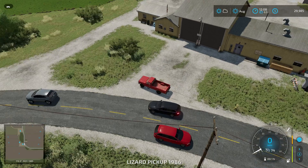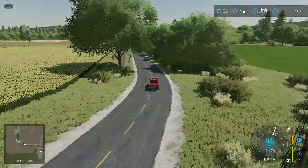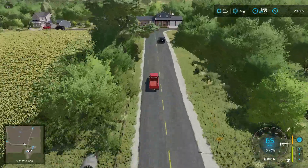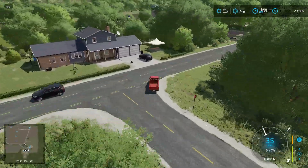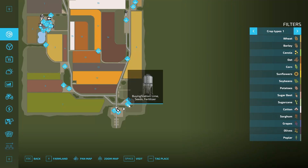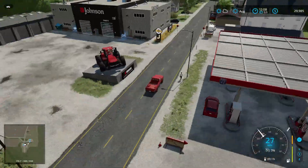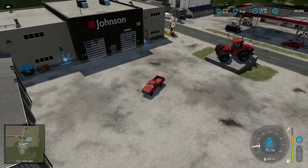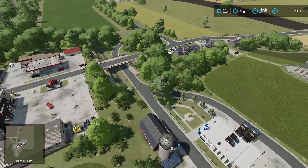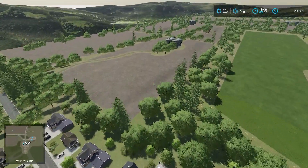We'll take a look at the stuff down here around the store and then do a flyover. It's a really good map and most of it seems fairly worker-friendly and intuitive. Down the road on the left hand side we have a buying station for lime, seed, and fertilizer, and the dairy point. Up here we have the equipment dealer, a gas station, and a repair trigger.